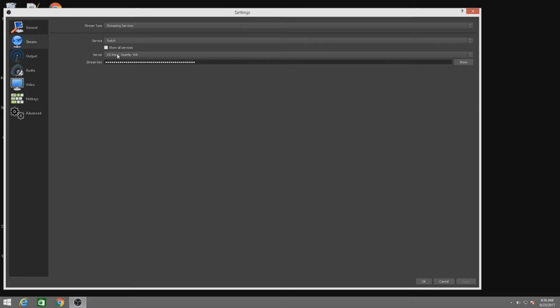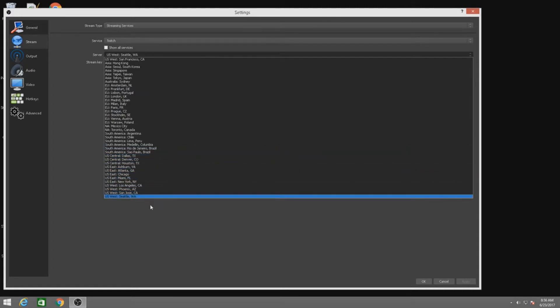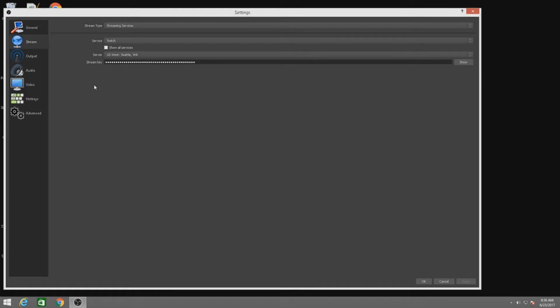This is very important: you want to make sure that you find which server is going to be close to you. I live on the west coast in Canada, so Seattle is the closest server to me. If you pick a server far from you it's going to make this difficult, so make sure you have the right server. That's settled — so in order to stream at 720p...